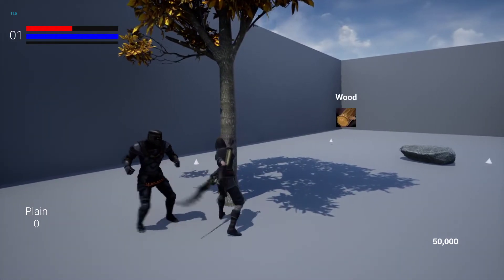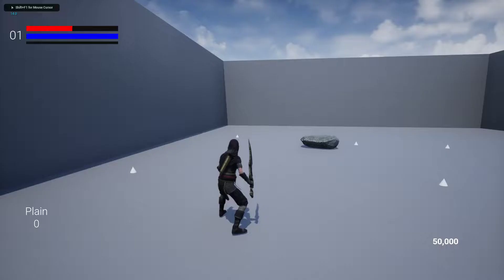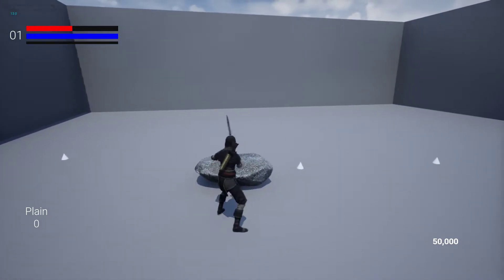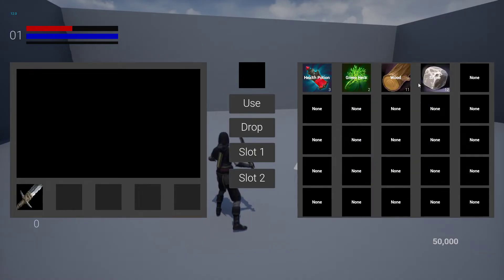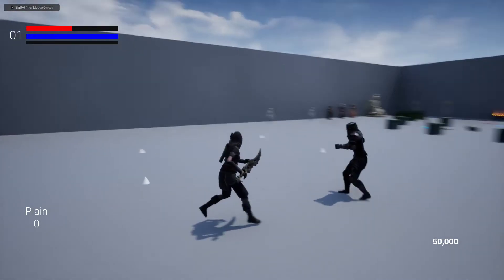You'll be able to chop down trees and get wood from it, or same thing with the rock — break it apart and get stone. People have been wanting some Harvestables, so we'll do some Harvestables.